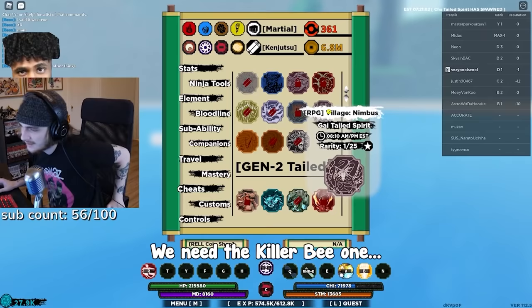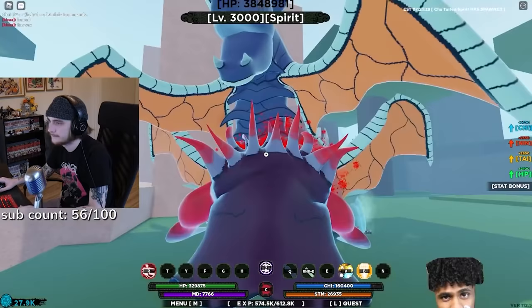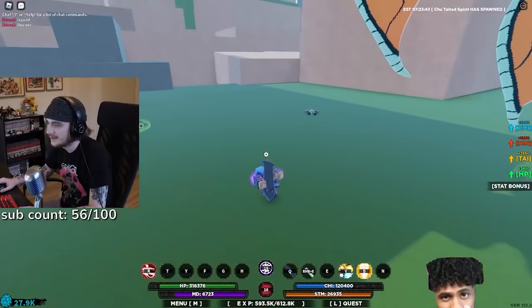We need the Killer B one — 825. Wait, are these at the same place? They're both at Nimbus — imagine if both spawn on the same server, that'd be crazy! We got the other two gen 2s. Oh, that move doesn't work on them — I forgot gen 2 doesn't take damage from these.